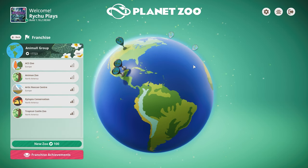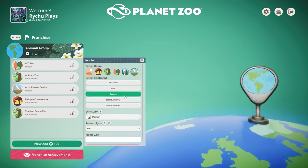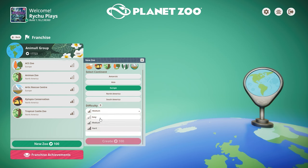So I'm going to go to franchise. I want to set this one up in the arctic circle area, so northern Europe, tundra biome. Difficulty we're going to pop on easy for now, and the name of the zoo we're just going to call the Arctic Rescue Center. It's 100 conservation credits to start a new franchise, which is completely fine.